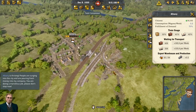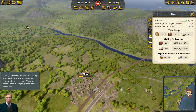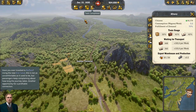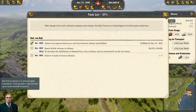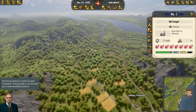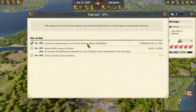People are surging into the city and pouring fresh money into my company. The game is asking for corn to Boston, and get the express lounge in Albany and Buffalo. Reached 60,000 citizens in Albany — to increase the fulfillment demand of a city, construct a library and deliver eight loads of corn to Boston. Hey look, I have corn — I'll go ahead and bid on this. I paid way too much for this — got a half million dollars on that one.